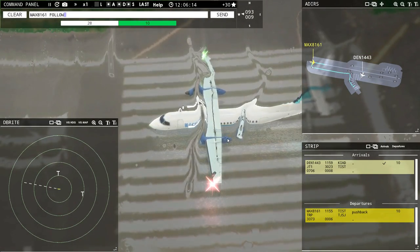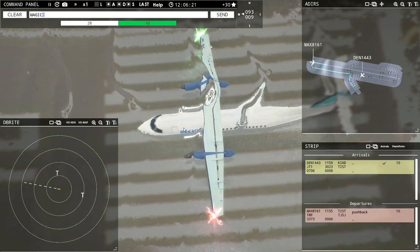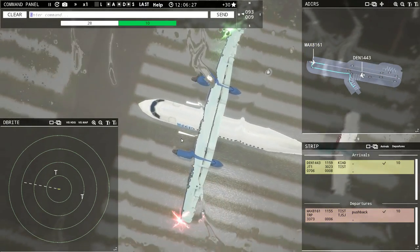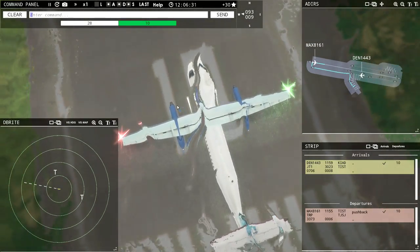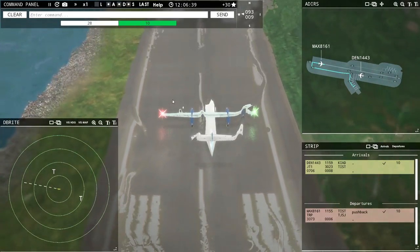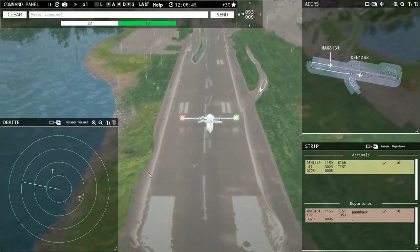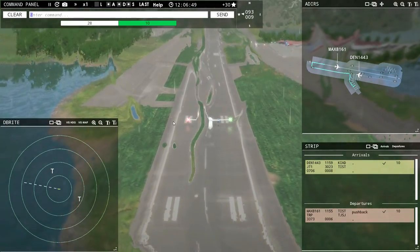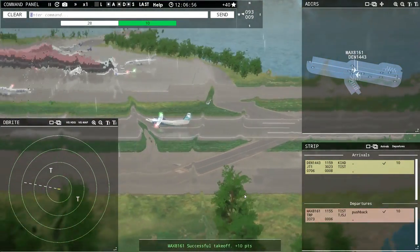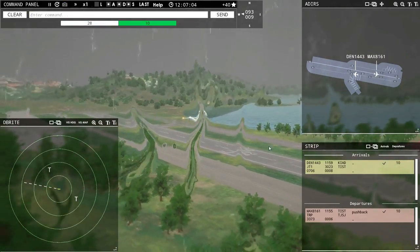Magic 8161, runway 10, cleared for takeoff. Runway 10, cleared for takeoff, Magic 8161. The voice was literally drowned by the sound. I am going to have to adjust the audio for you guys — I apologize for that. What I am going to have to do is lower the environment sounds because the voice sounds are already maxed out, and then change the OBS settings to capture properly. Magic 8161, contact departure — goodbye, bud. I forgot to tell you to contact departure at 3,000 feet, but that is just something I am going to always do.